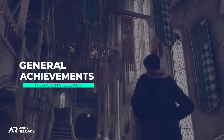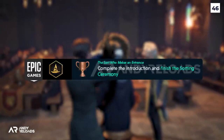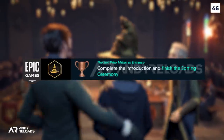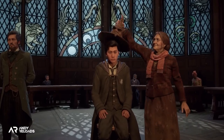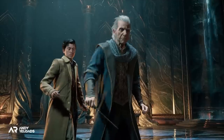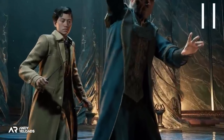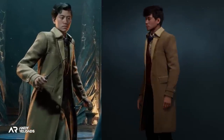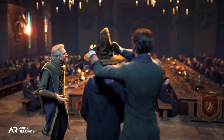Let's start with the general achievements. First is 'Who Makes an Entrance' where we'll need to complete the introduction and finish the sorting ceremony. I reckon that introduction questline is the trip to Gringotts with Professor Fig where we face off against Ranrock, as the robes we're wearing match up with the recently revealed character creator screen, as well as the sorting hat ceremony being shown back in the reveal trailer two years ago.